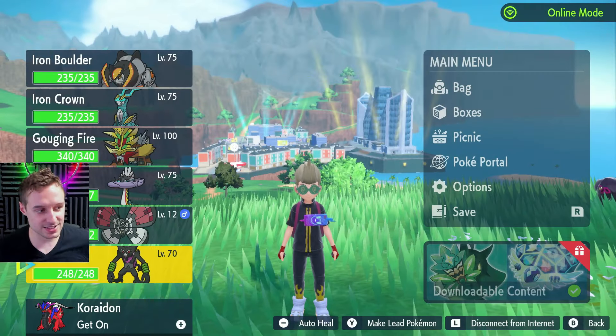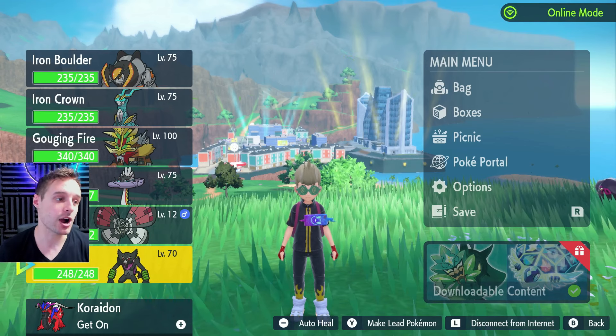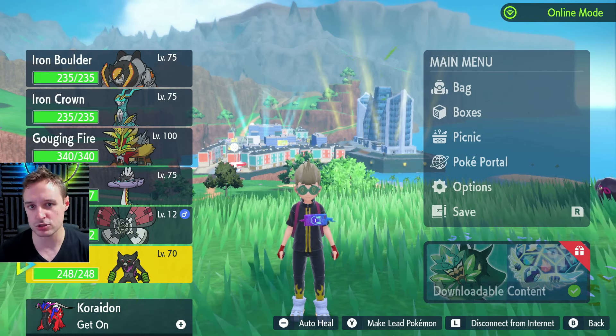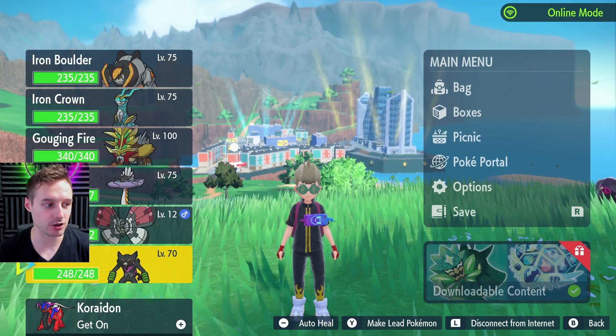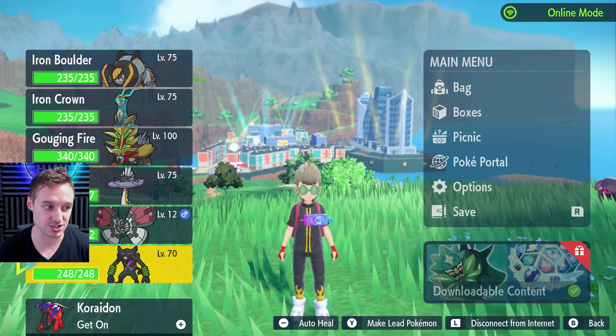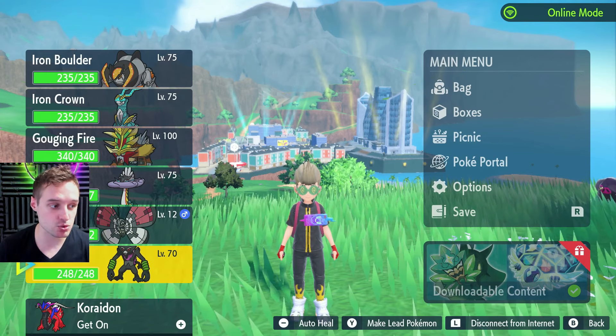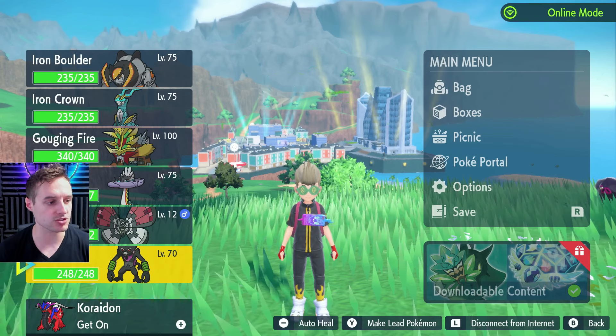Some of the ones that are not shiny are these ones in my team: Iron Boulder, Iron Crown, Gouging Fire, Raging Bolt — the four big Paradox ones, making a comeback, are going to be in Safari Balls as well. People have really been wanting to get their hands on that. That's the Pokeball Vivillon one — that's a Mystery Gift, and the two Zarude Mystery Gifts are also going to be coming. They're in Cherish Balls.